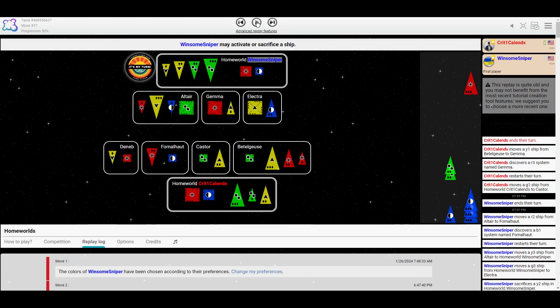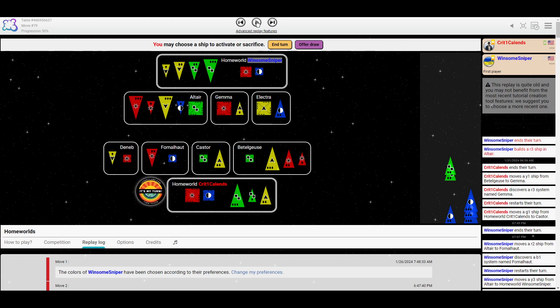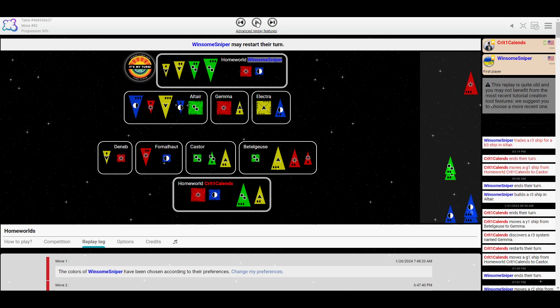Crit spreads out the green — nothing else? I think that was just a huge blunder. Crit needs to spread out these reds — well, they needed to two turns ago. When there are large ships opening up, you need to foresee who is going to get to build which one.